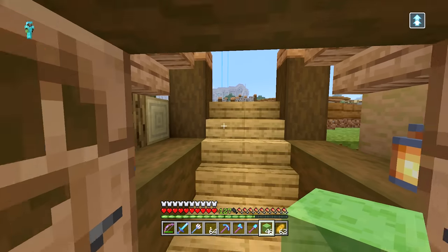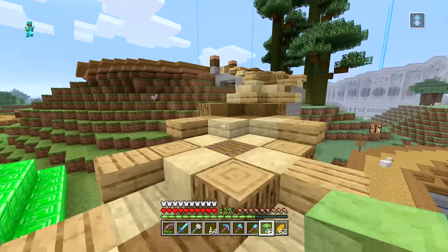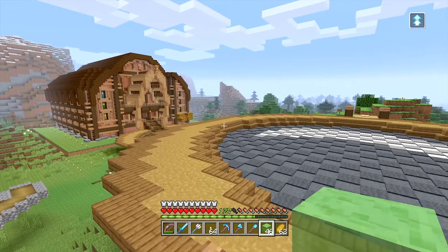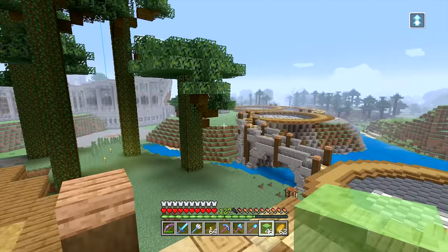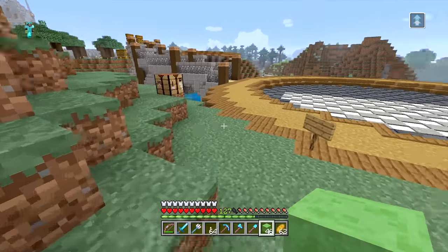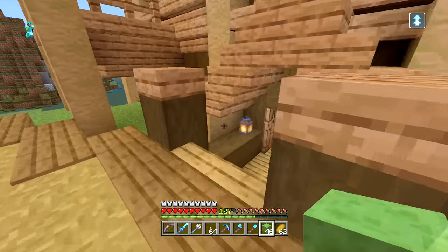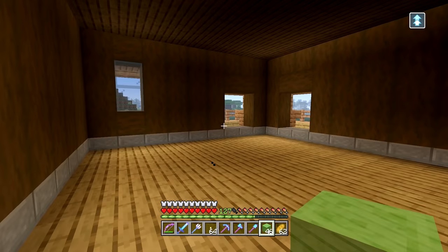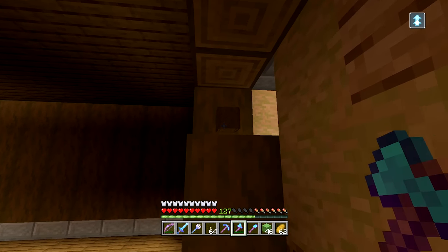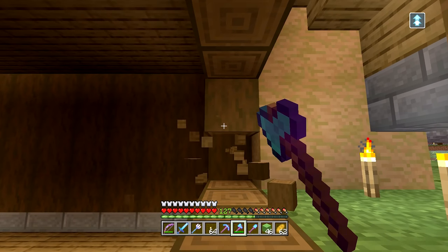Now down here, this is going to be like our storage and crafting room. It would make sense to actually get some of the stuff that we need to put into storage in storage, because as you can see over here we have chests full of items that we're using to build the Explorer's Lodge. The storage room is the first thing on the agenda, and the first thing we're going to do is actually carve out some space to make a couple walls full of chests.